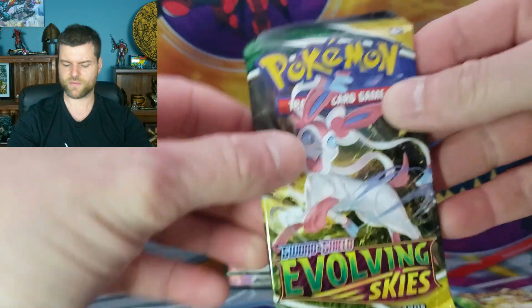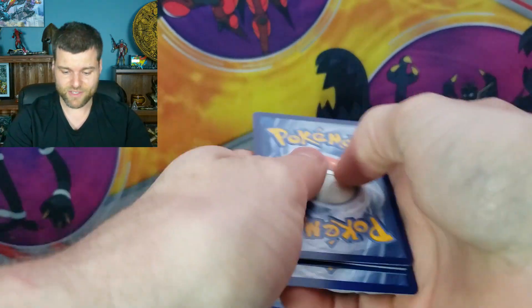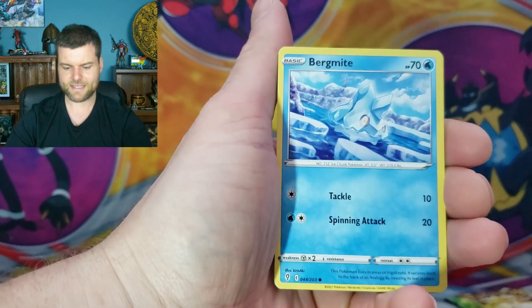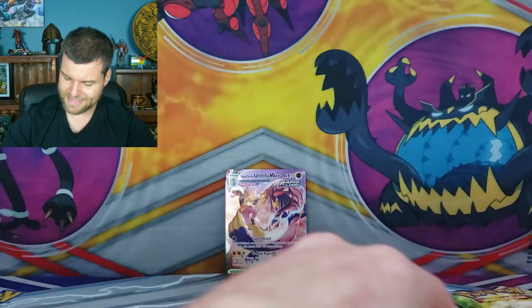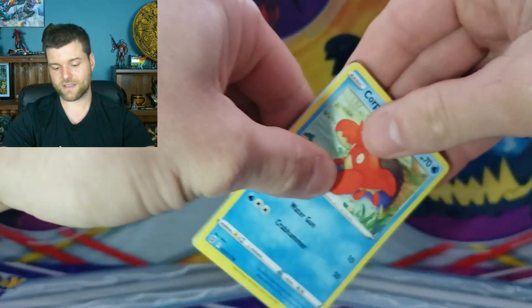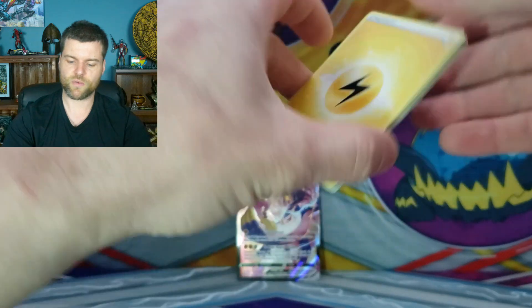I think the other one is Brilliant Stars and Astral Radiance, or maybe Fusion Strike. I'm looking for one hit — at least a hit, anything. Even a V card in Evolving Skies would be nice. Energy, Palpatoad, Shopping Center, Heardew, Lilligant, Nicket, Bergmite, Rug and Roller, Flabebe, Cutiefly reverse. Flapple non-holo. Because we've got Brilliant Stars — two chances with the Trainer Gallery.